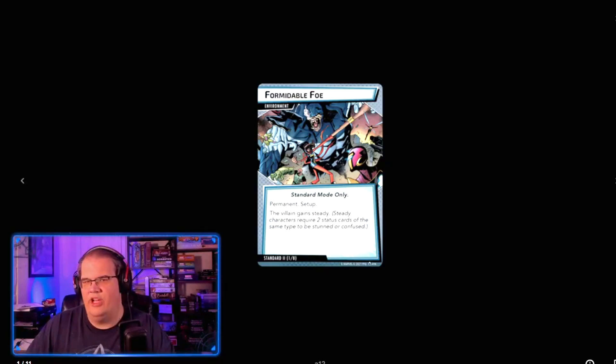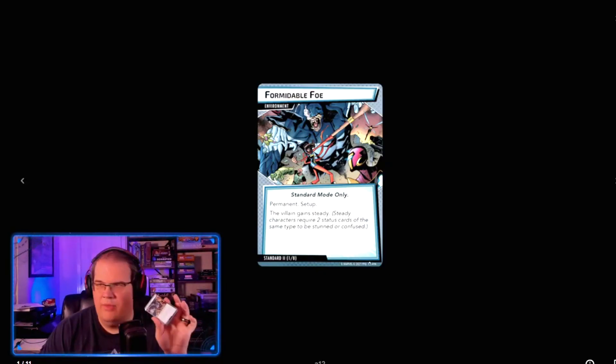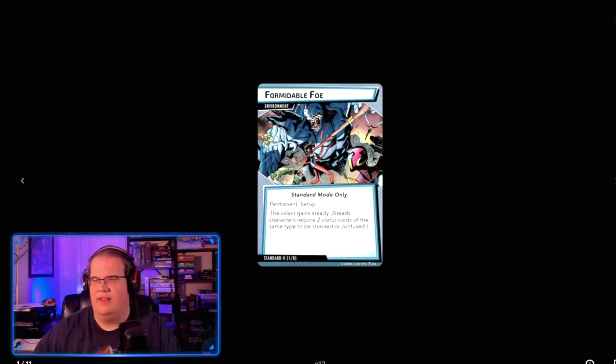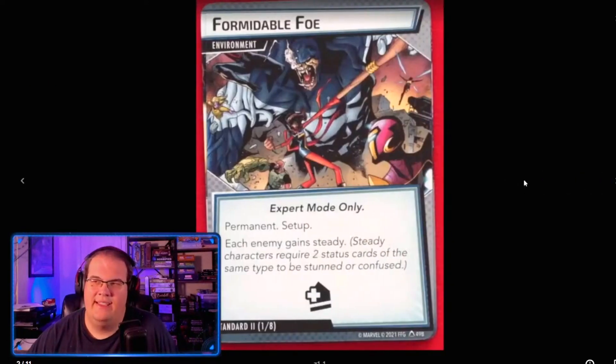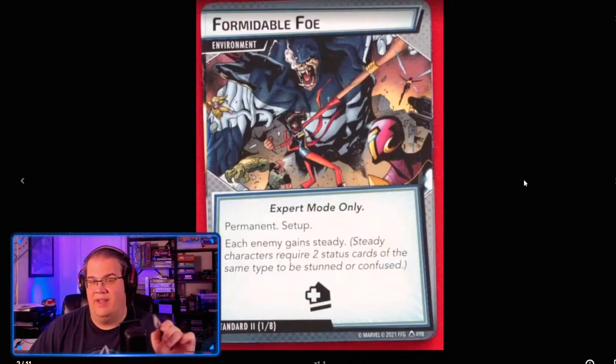First up is Formidable Foe, a new environment card that is permanent. In standard mode, the villain gains Steady. In expert mode, each enemy gains Steady — so everybody can't be stunned or confused easily; they have to be stunned twice. It also has a permanent acceleration token on the board the whole game. That right there is disgusting.